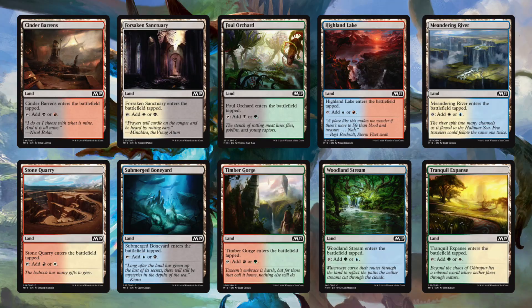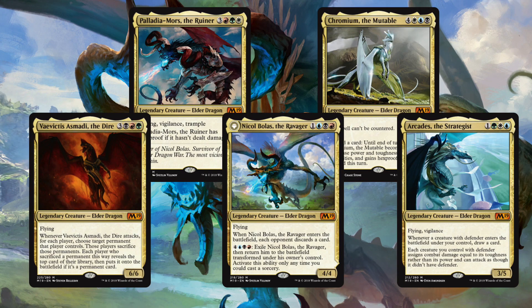And Dragons — lots of Dragons. This time around we have two-color lands as commons. All ten of the color combos are available. That means that the multi-colored dragons will be easier to cast, even if you have a really strong two-color deck.